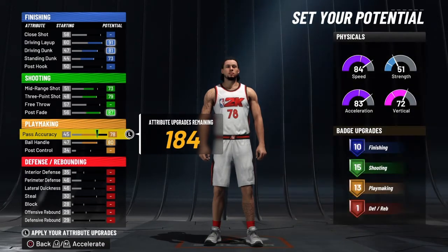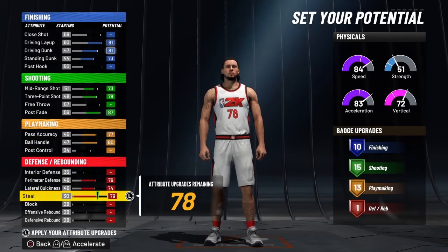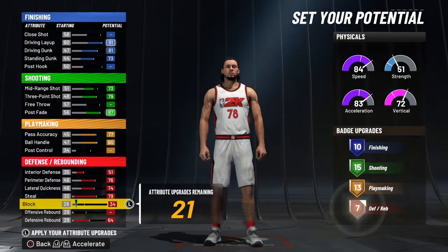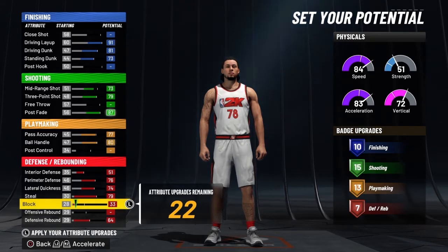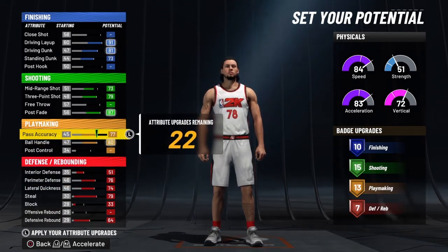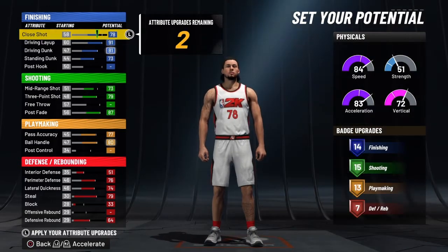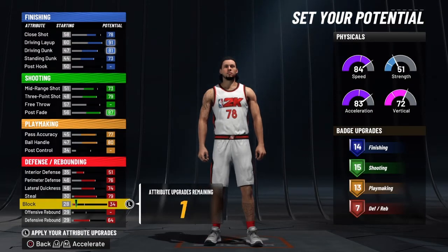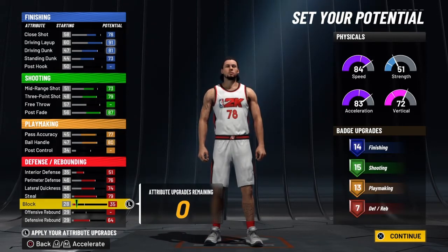Now upgrade your ball handle and pass accuracy all the way, then take away from the pass accuracy to maintain 13 playmaking badges. For defense, you upgrade the main things for guards — perimeter, lateral, steal, and defensive rebound. I maxed out interior, then upped my block until I got 7 defensive rebounding badges. You can take away the block and interior and just run with 6 — that's totally up to you. But I wanted that little bit of interior defense; it helps in my opinion. Now the 22 remaining attribute upgrades, you want to put on your close shot. If you take away from your close shot, you have 2 remaining and you can put it anywhere you want — I put it back on the block. If you're able to mess around with the attributes and still get the sharp takeover and all of that, go for it.